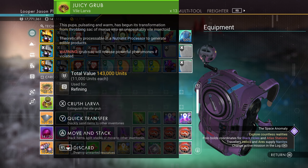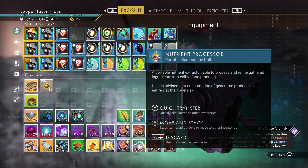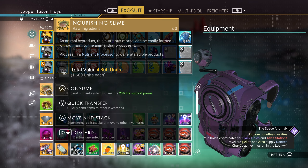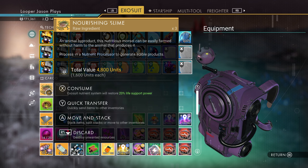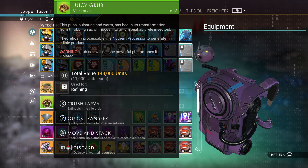You can also cook with this if you want to. If you put down a nutrient processor, you can actually refine the Juicy Grub down into nourishing slime. However, you can also — if you look at it — it says press X to crush the larva to extinguish the Vile Grub.